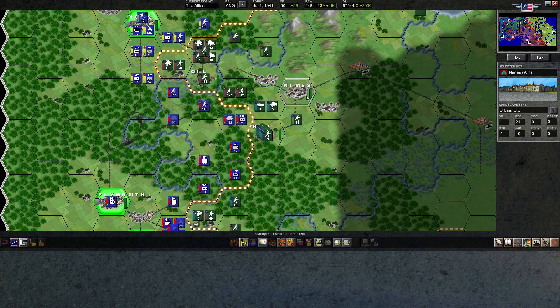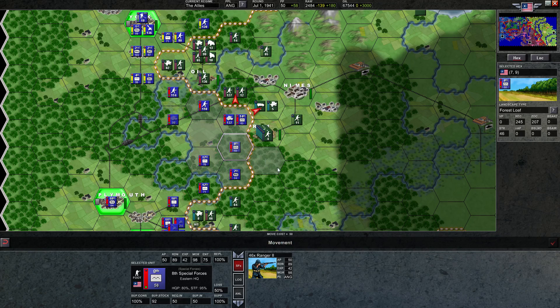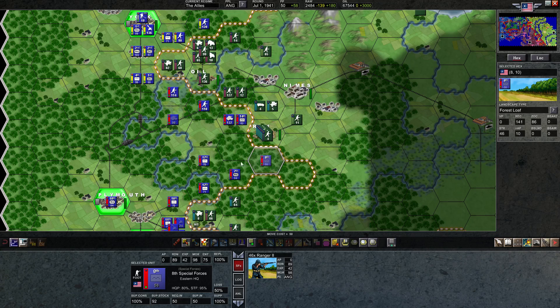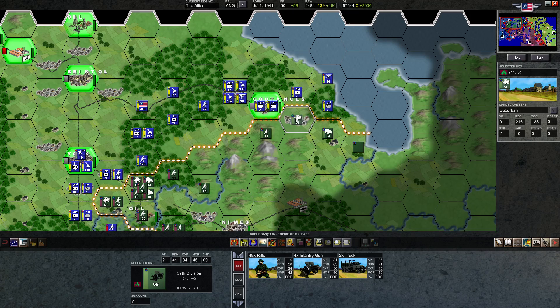This guy can move forward. Since he already lost his entrenchment and is a little bit down on readiness, we're going to go ahead and do that. We're still in supply, and this guy's going to move up to take the forward position right behind him. I think that'll be pretty effective. Now moving on to Yellow HQ — let's see what goes on here.